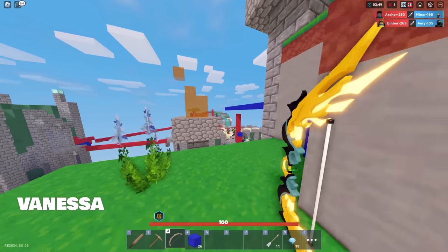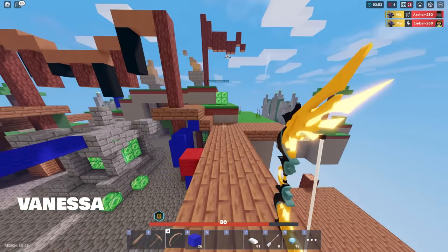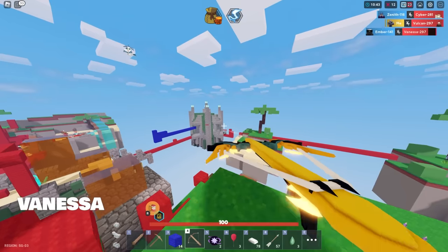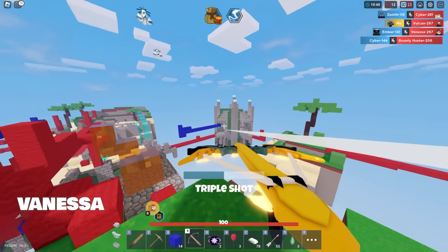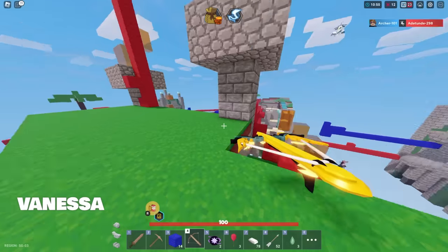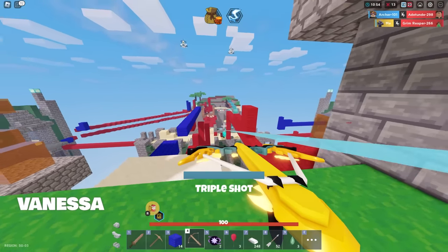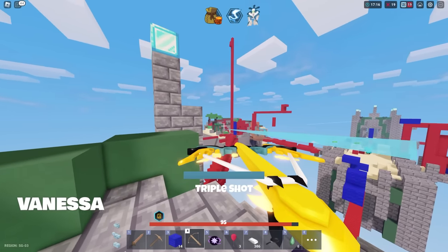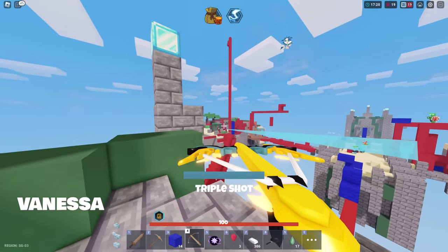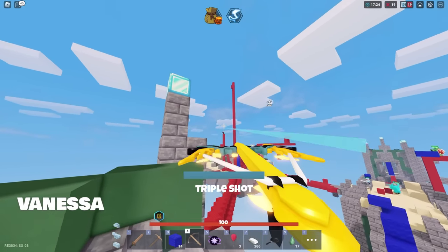Next up is a troll kit, and that is Vanessa. Vanessa is an absolute troll. With Triple Shot, not only can you absolutely destroy players, but you can send them flying across the map with combined knockback. Bowing is one of my favorite things to do in Bedwars — I get called bow spammer all the time. There's nothing like knocking people into the void while they're trying to reach you, then finishing them off since they forget to watch their health. The only downside is you need a lot of arrows since you're shooting three at a time and they run out fast.